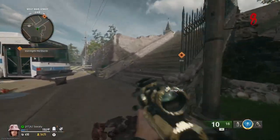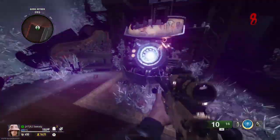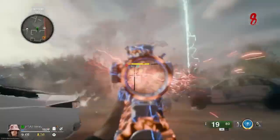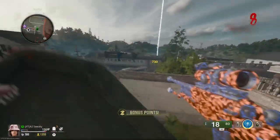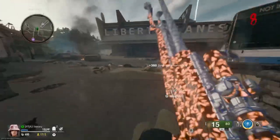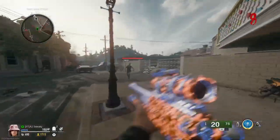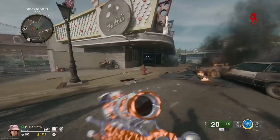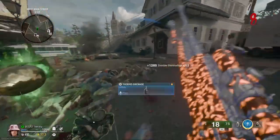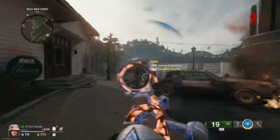We can pack, so we'll go pack real quick. I wonder what round we'll make it to when we unlock opal — I can't wait to see opal in game. I need to get PhD flopper because it's very easy to kill yourself with this thing. I call this the Horde Destroyer 2000 because it literally vanquishes hordes in the blink of an eye.